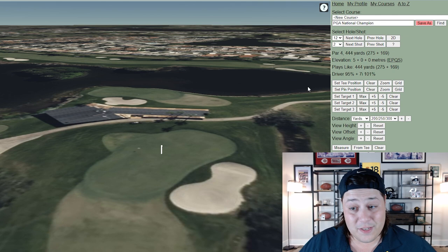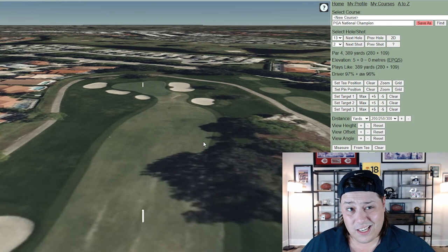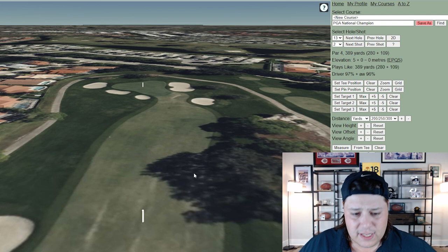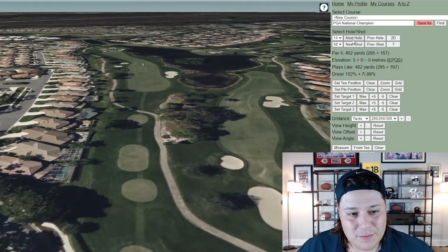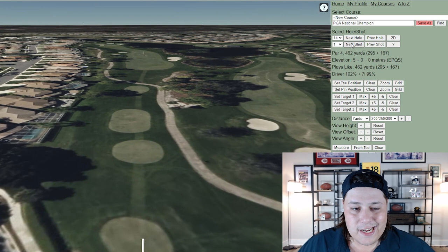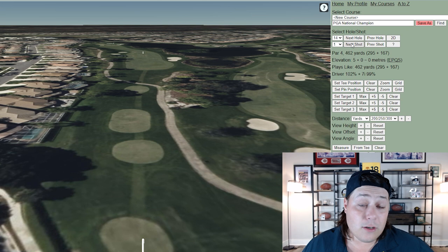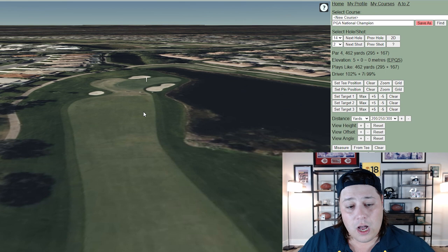Hole 13 at 389 yards is actually a birdie hole if you can get the ball in the fairway. Next to nobody's going to hit driver here, so execute a solid tee shot and you'll have a birdie look — and you're going to need it. Hole 14 is pretty tricky but not officially part of the Bear Trap. At 462 yards, it can play into the wind from time to time, in a similar direction to those par 3s at 5 and 7.